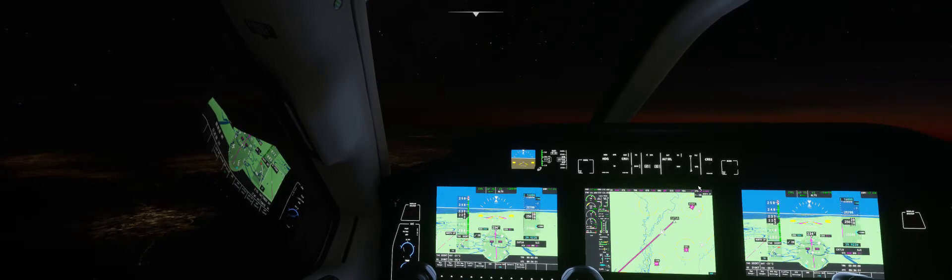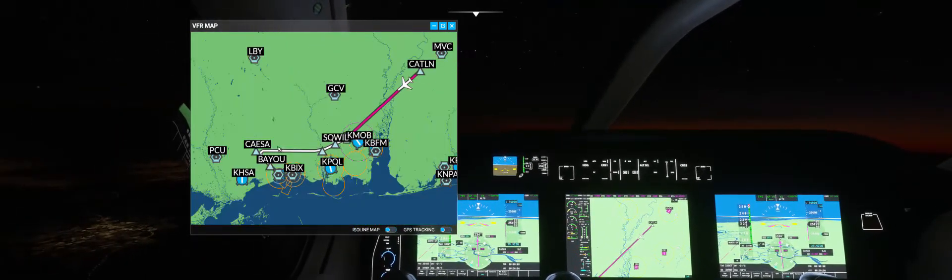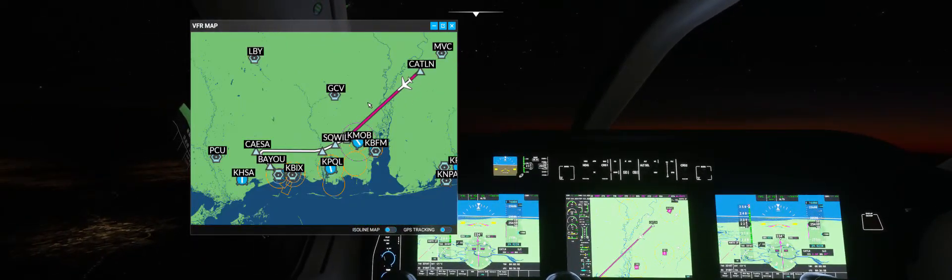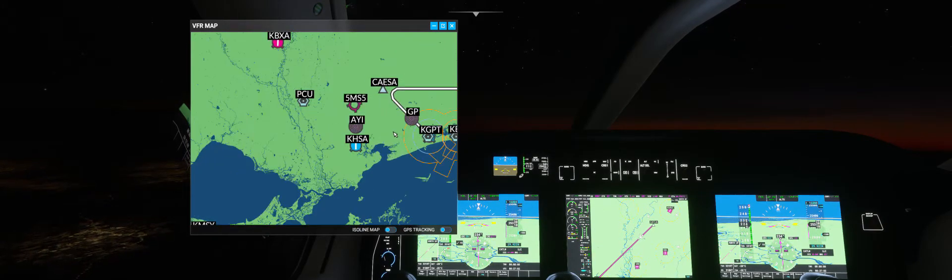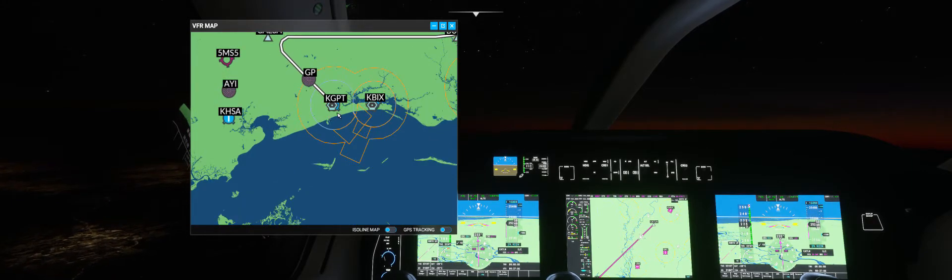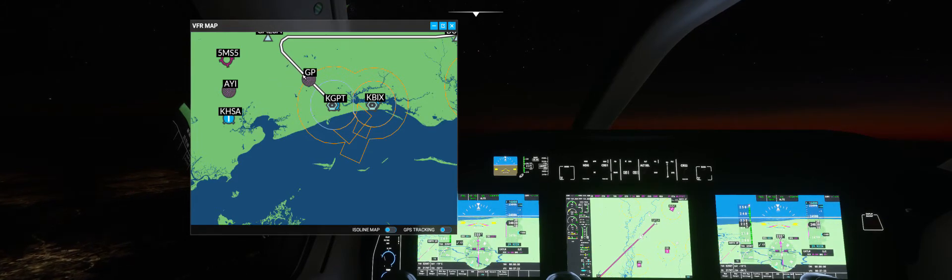An interesting thing happened. After I took off, I pressed the V key just to look at the map. This is the approach we're taking and this is where we are right now. We're going to be landing on runway 1-4 in Biloxi, airport code Kilo Golf Papa Tango. But when I looked at it, it did not look like this. The flight plan had this weird teardrop deviation — clearly some sort of a screw-up in the sim.